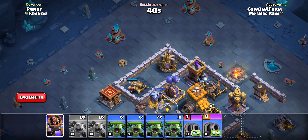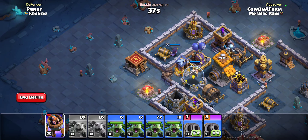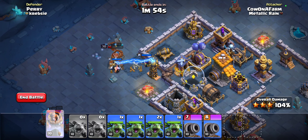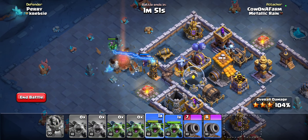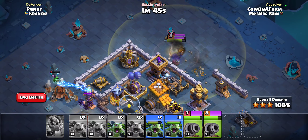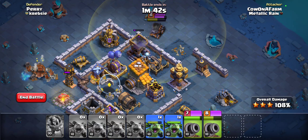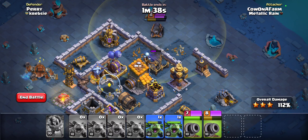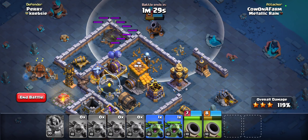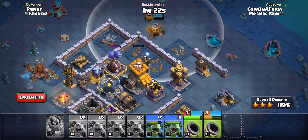When it comes to the next base, every base is different, but usually you can find some sort of way to take out the rest of the base. What I see here is I can probably just use the cannons — I'm going to take out these CC troops because this is what's going to stop my cannon carts. I'll just drop two right here to take this archer tower out, and it looks like nothing can really stop these cannon carts from taking out the Builder Hall.